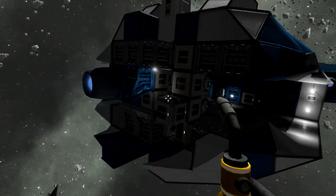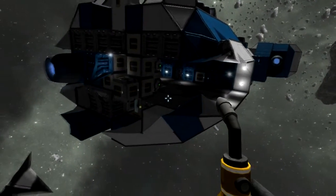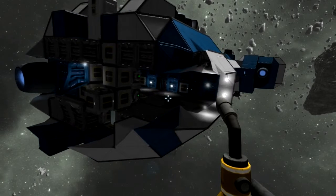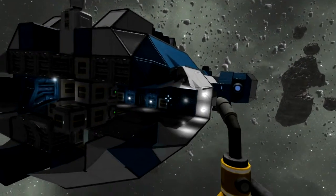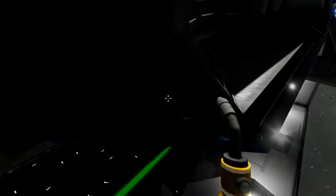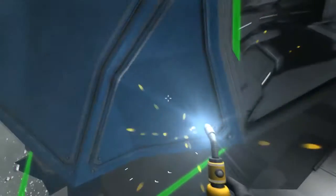Second tip: how do you fix misshapen metals? I didn't know anything about the tools and only knew about the grinder from watching other people play. Well, come to find out, to repair misshapen metals all you have to do is get your welder torch out, aim at the misshapen metal until it's green like that, and go to town on it — just keep working on it.